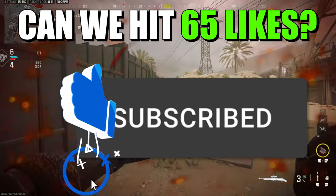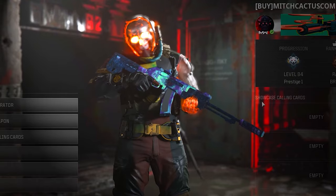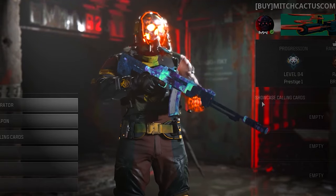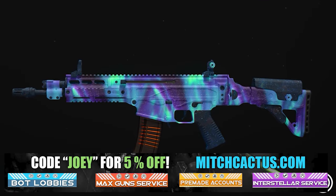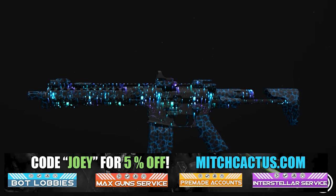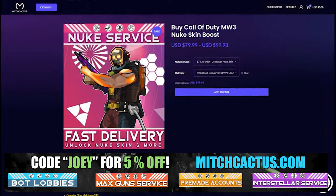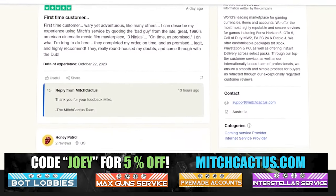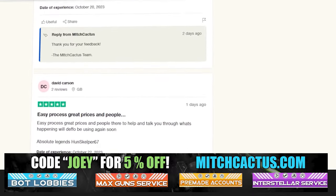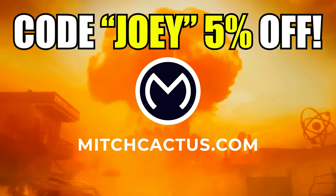Drop a like, subscribe if you want to see more Season 4 glitches and tips and tricks just like this for Modern Warfare 3. And just quickly, let's take a look at my sponsor MitchCactus.com, because he's got a range of services including, but not limited to, camos and more camos. You can literally unlock any camo in the game from Modern Warfare 3 and Modern Warfare 2. Accounts for sale, zombie schematics, nuke skin boost. Look at all the reviews you can see on the page right now. I highly recommend MitchCactus — over 10,000 customer reviews. Use code JOBY for 5% off, links in the description.